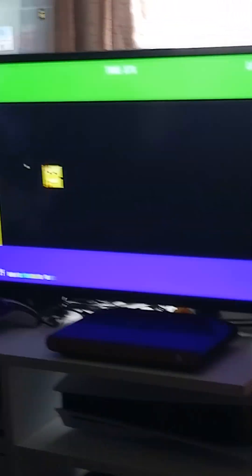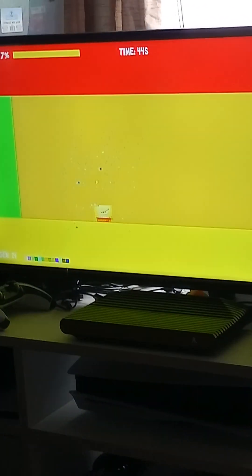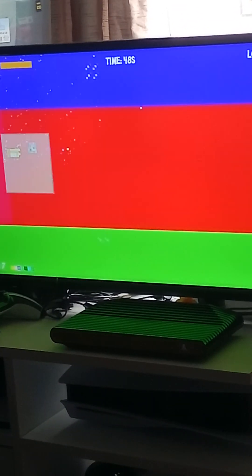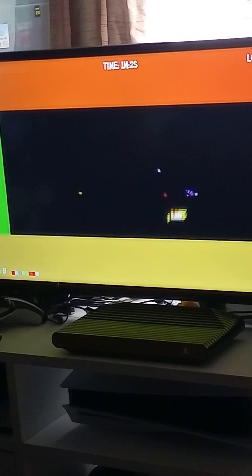That's the health power-up. You have to avoid the walls as well, because the walls can cause damage. It's all about time — how long can you stay alive for. This is the easy difficulty, and that there is the health power-up. So this game is called Roids — pretty awesome.